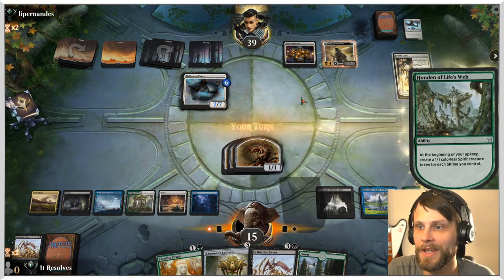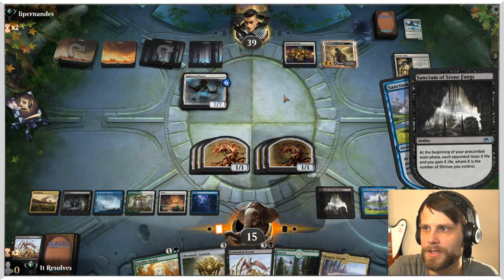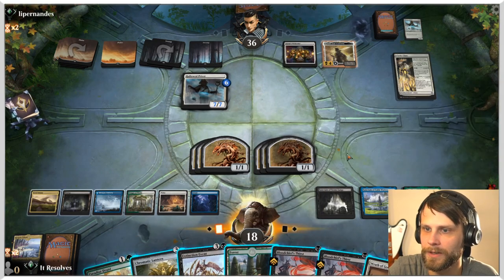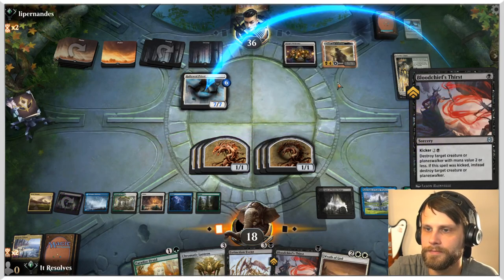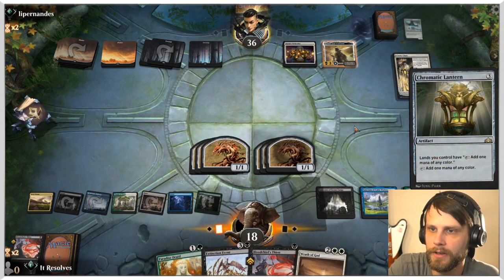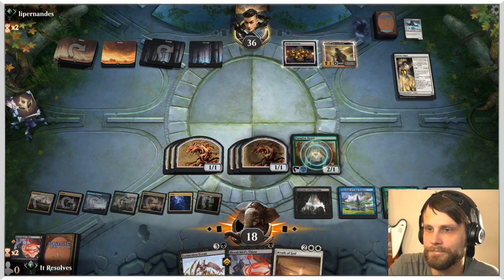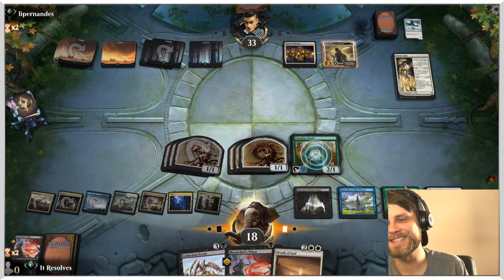I'm not super worried about this. We're going to shoot him for three. We're going to take the draw action. Perfect, perfect, perfect! We're going to put the red grand Trium back — we actually don't want more of that. Let's throw out the Lantern, and we're going to throw out the Paradise Druid because why not? And then we're going to attack for three. Shrines is kind of doing it — that's all I'm saying. Shrines is kind of killing it, guys.